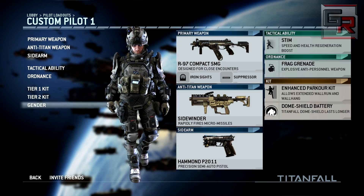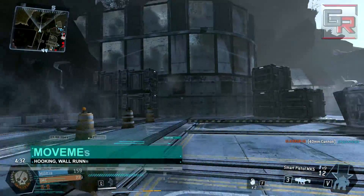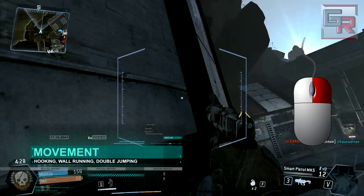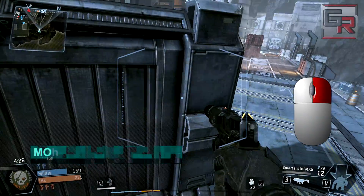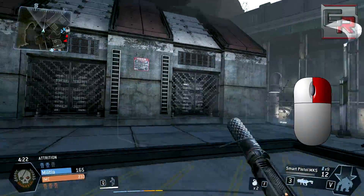You also have the ability to change the gender of your class. Now, the game has been released and some of you still don't know that you can wall hang. You can! It's simple: while wall running, simply click your ADS button and it will basically hook you onto the wall. It's a great way to flank your enemies while being unnoticed.